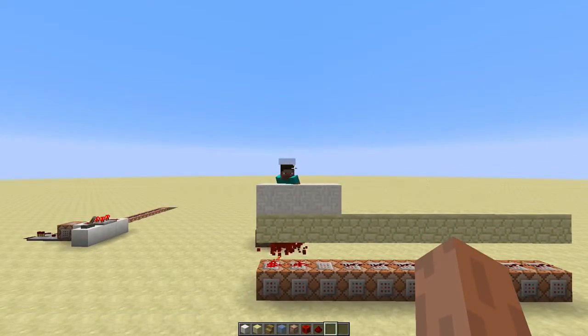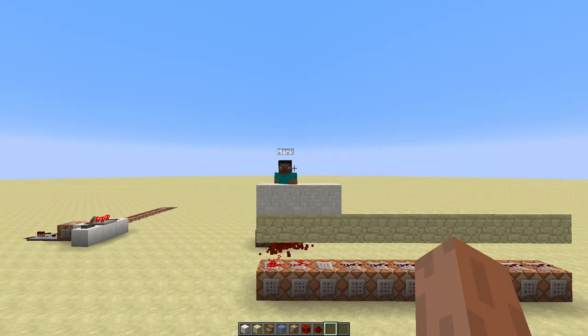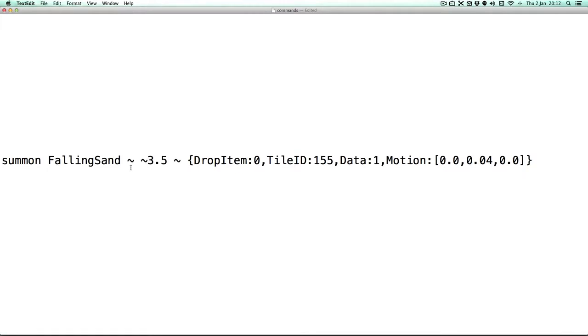You see, when you stand in falling sand, your eyes are still about half a block above the falling sand. So I'll put a half slab underneath it. And to make the sand fly, we'll use this command and a really fast clock.